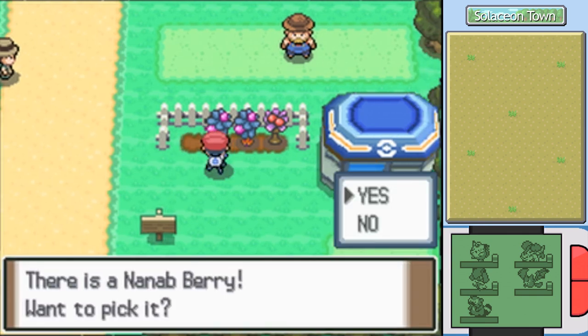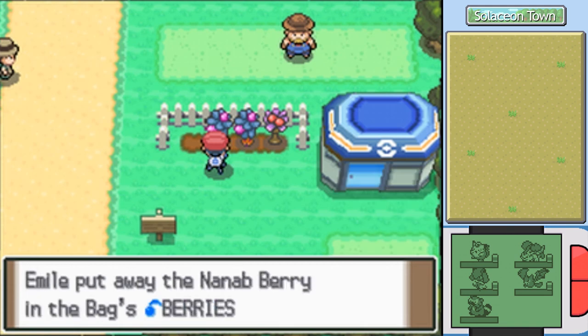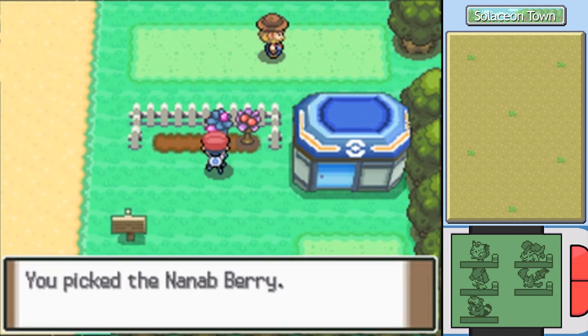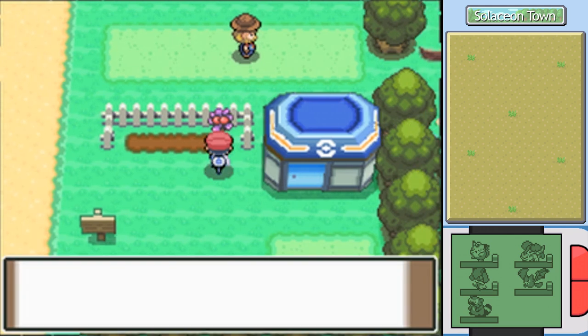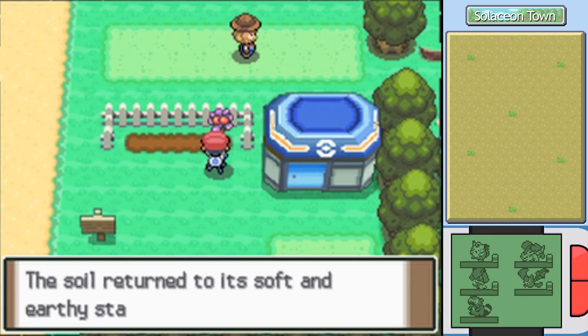How is this a Nanab Berry? A Nanab Berry is like a banana, and those berries are very clearly round. It's not what a banana tree looks like by any means. I know it's in-universe and everything, but I do not buy for a second that those are Nanabs. I could buy them being, like, Lum Berries or something, but hey. Figgy Berries — I think that lowers a stat, if I'm not mistaken.